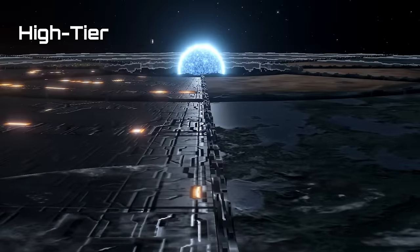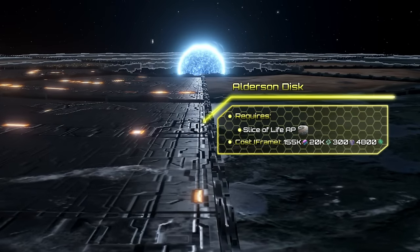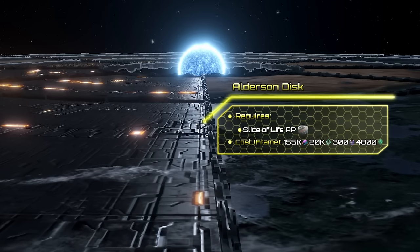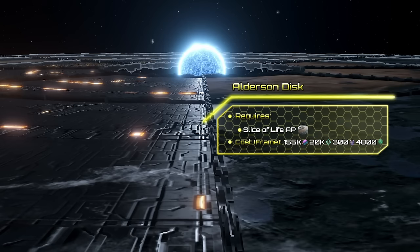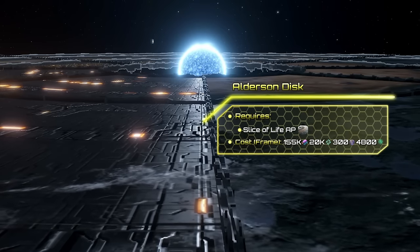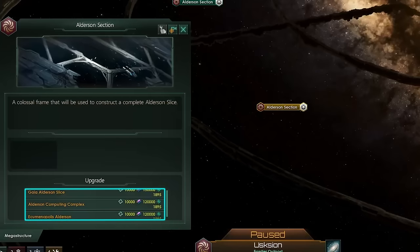Finally, let's move on to high tier giga structures, starting with the Alderson Disc, which can be unlocked with the Slice of Life ascension perk. This giga structure is an enormous ring, with enough space to build 8 hypersegments to house your population. Once you complete the frame, you may start building hypersegments, but before that, you have to specialise them. There are 3 segment types you can choose.